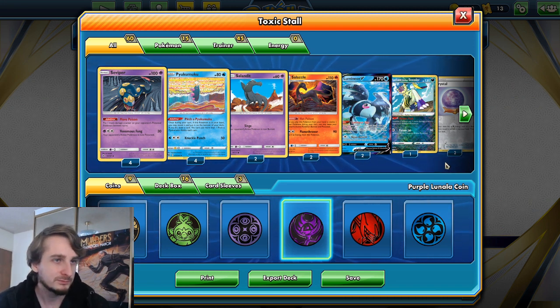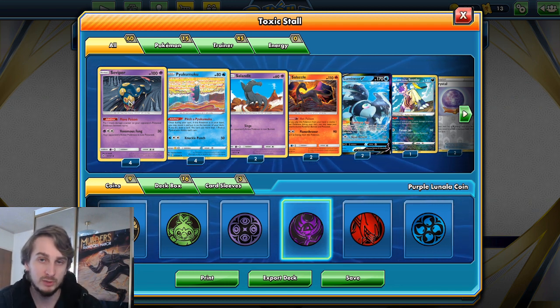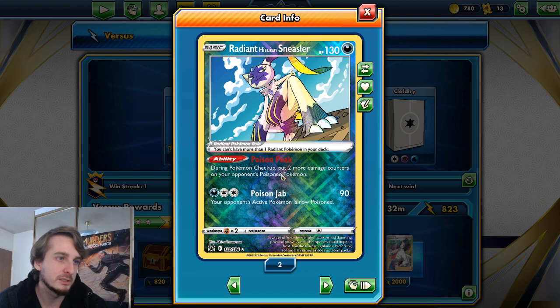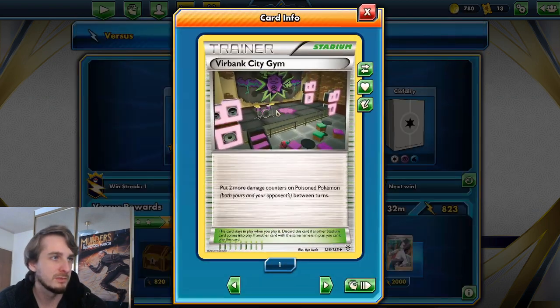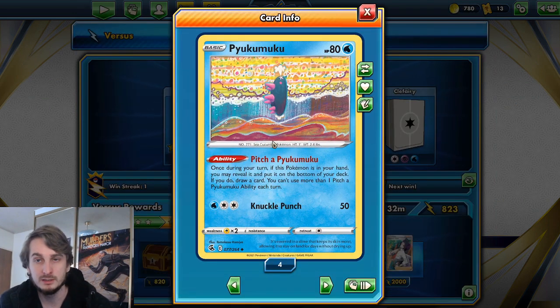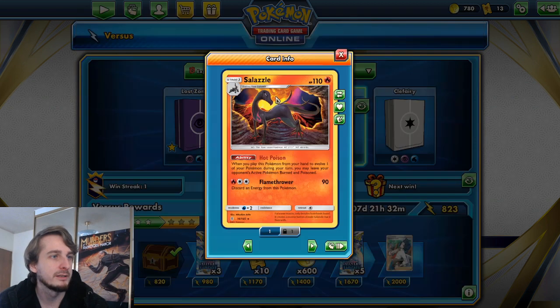We've got a few main synergy cards that make our poison deal more damage. For example, Seviper. We've also got Radiant Hisuian Sneasler, which does the same thing but is two more damage counters. And we also have a Stadium — Furbank City Gym — which adds extra counters as well. And then we've got Pyukumoku, which just becomes another card in hand. Salandit, specifically the Psychic type one. And Salazzle.